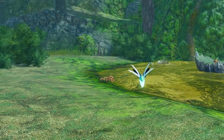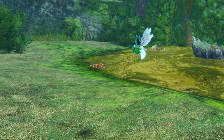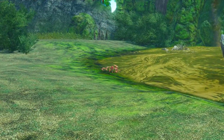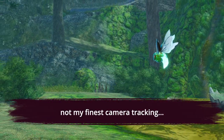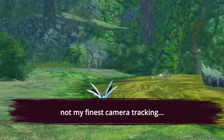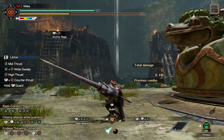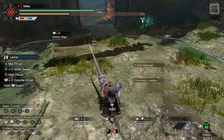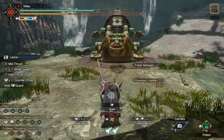Speaking of messing around with the amount of Guard skills, I think it's a good point to weave in the two basic wirebug skills you have access to. Effective use of wirebug skills will also help mitigate the amount of Guard skills you need to bring to the fight. The main wirebug move you're going to be using is Anchor Rage. The move itself is really simple — you press the button and you enter into a guard animation. If the monster hits you while you're in that state, you do a counter attack.